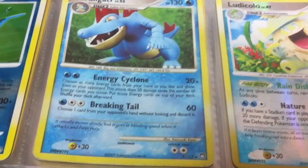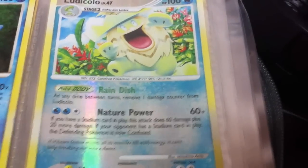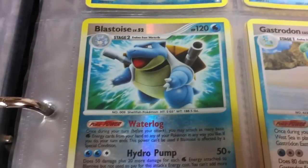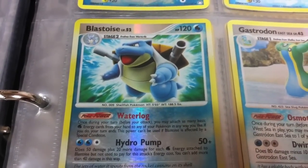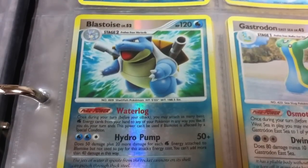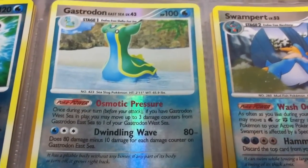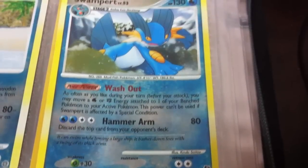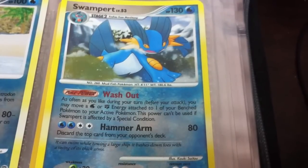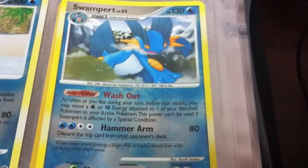A somewhat less exciting Feraligatr with dumb art. A really happy Ludicolo who heals himself. A Blastoise — Water Log: once during your turn you may attach as many basic water energy cards from your hand to your Pokemon any way you like, but if you do your turn ends. Even the base set one's better than that. Gastrodon. Swampert Washout: as often as you like during your turn before your attack you may move a water or fighting energy card attached to one of your benched Pokemon to your active — similar to the Blastoise we had.